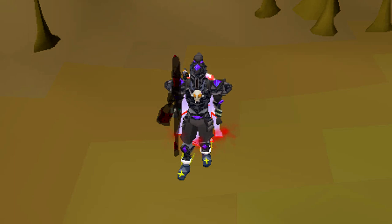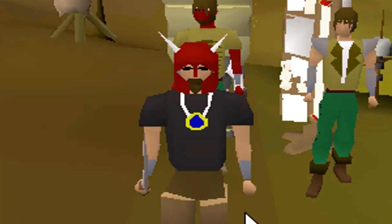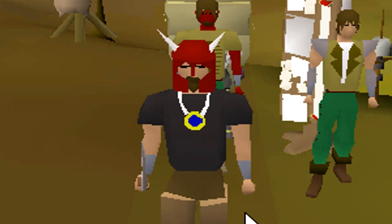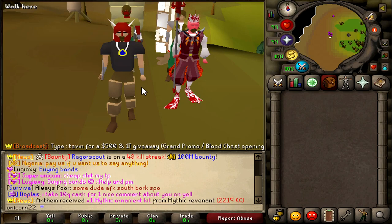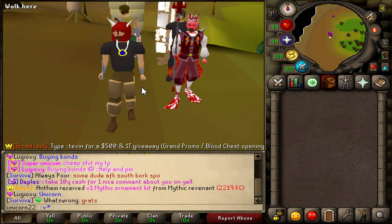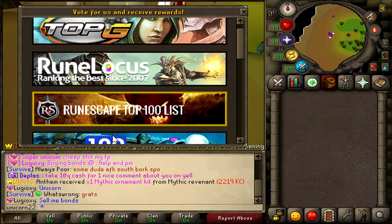With that being said, let's move on to actual real money-making tips, because entering giveaways is never a guarantee. Alright, so you're a newbie, you just logged on to SpawnPK and have no clue what to start doing. The first most important step is type ::vote and that's all you need to do.